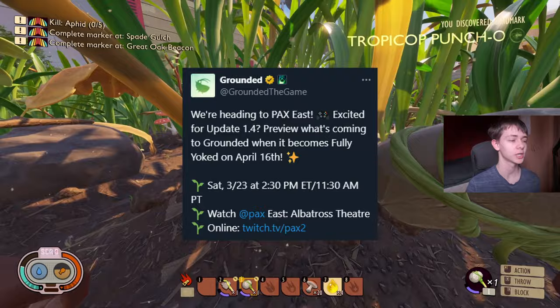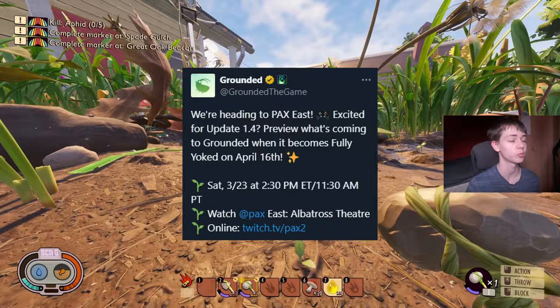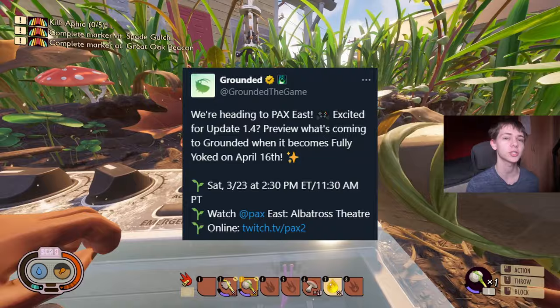This all starts with a tweet from Grounded which says: 'We're heading to PAX East. Excited for update 1.4? Preview what's coming to Grounded when it becomes fully yoked on April 16th.' They also give us a date and time, because they're going to PAX and doing a showcase of the new 1.4 update.